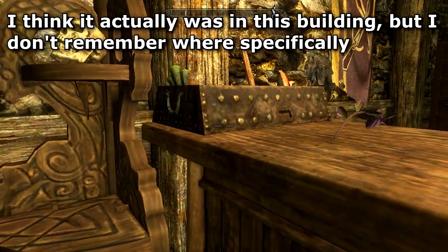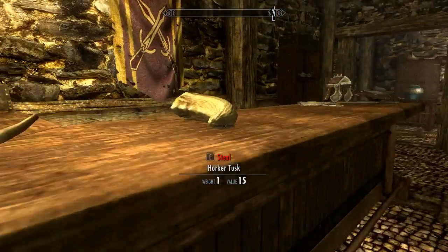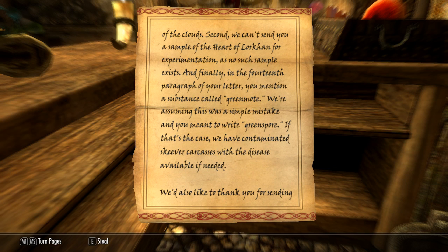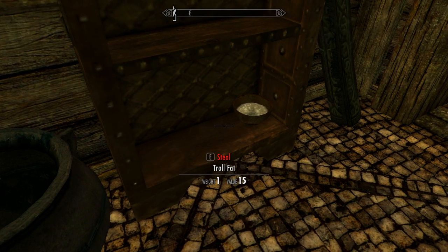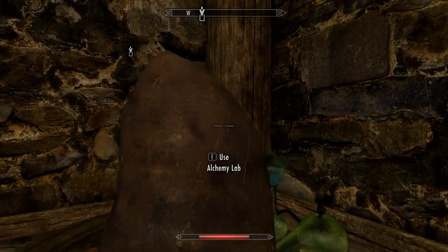So far so good — oh, I didn't mean to steal the broom. There's a letter sent to the College of Winterhold... 'Cloud emulsifier device... we can't send a sample of heart of Loricorn...' I vaguely remember there's like a crazy person involved. I don't know exactly how the stealing mechanic works — do you have to be sneaking, or is sneaking just to avoid getting caught?